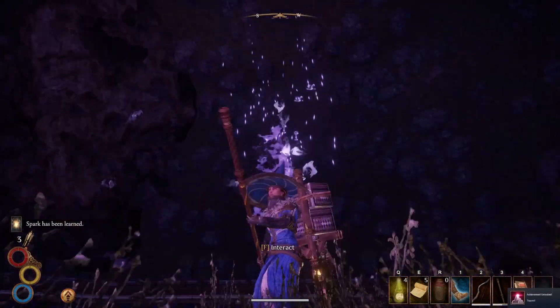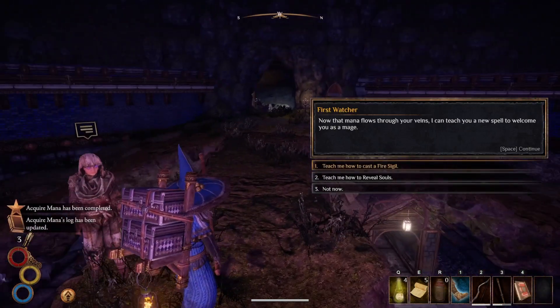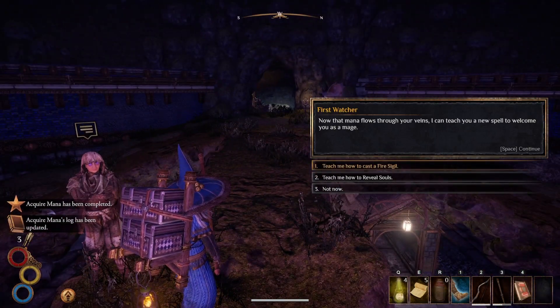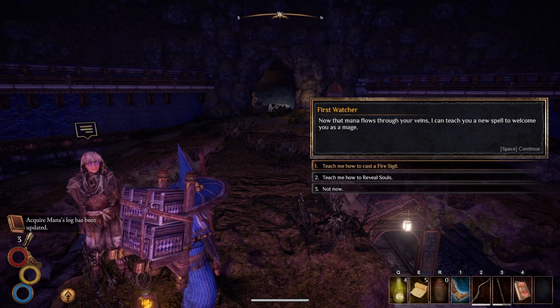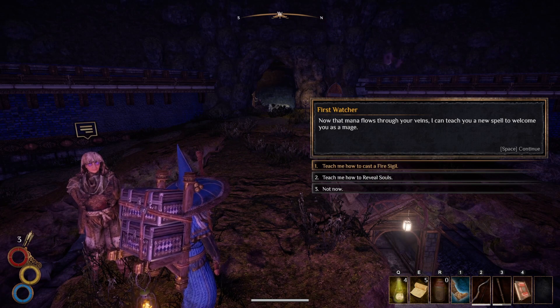We now have magic — ooh, we look cool! Now the mana flows through your veins, I will teach you a new spell to welcome you as a mage. I think it's Reveal Souls that's the good one — let me read into this. Actually, it's the Fire Sigil.